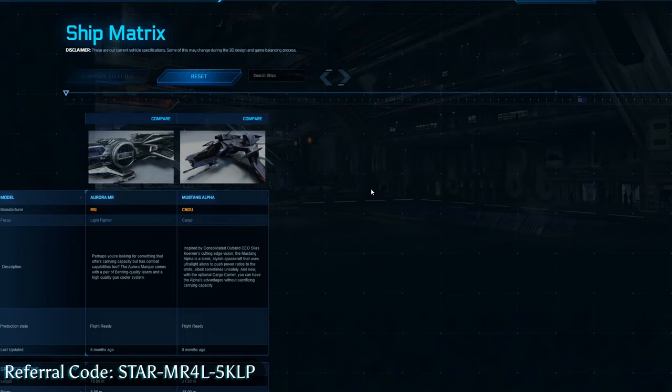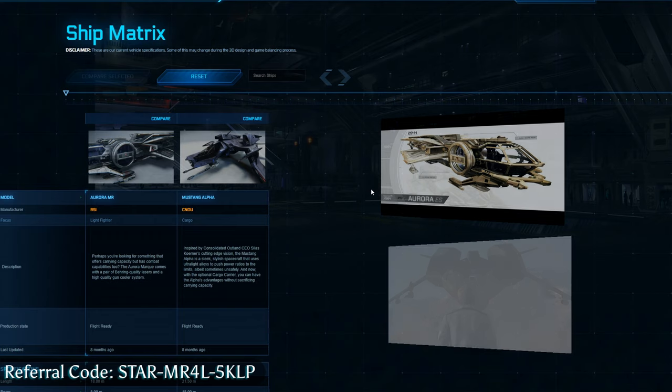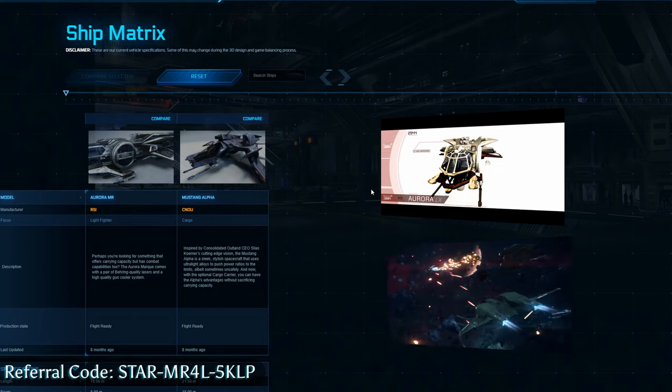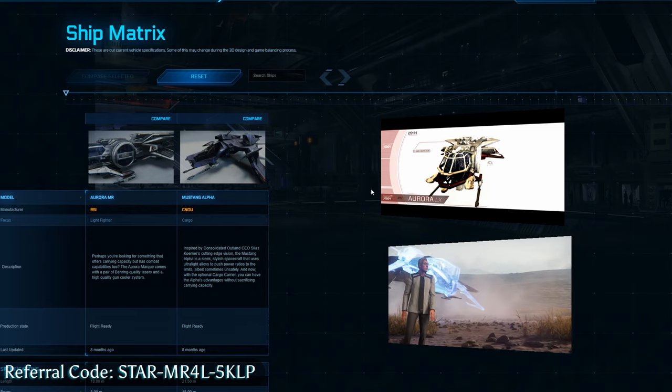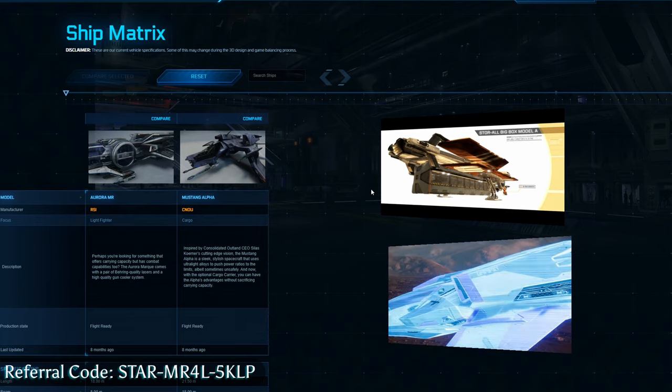You may be asking, what is the difference between an Aurora MR and a Mustang Alpha? The Aurora MR is made by Robert Space Industries. Its primary goal is multi-role — it's more of a light utility, light freighter.